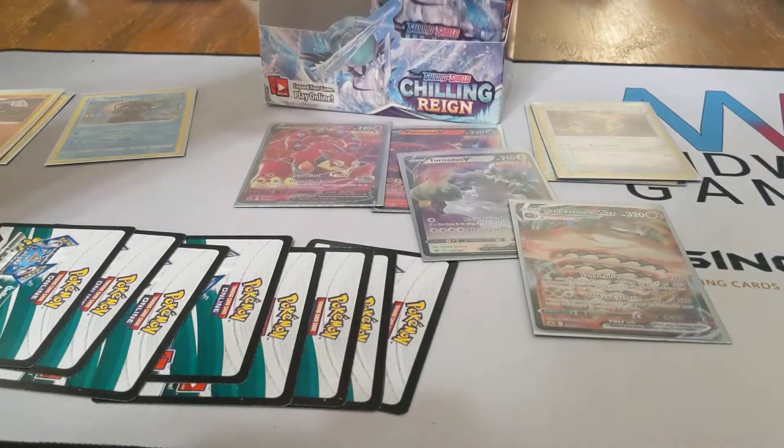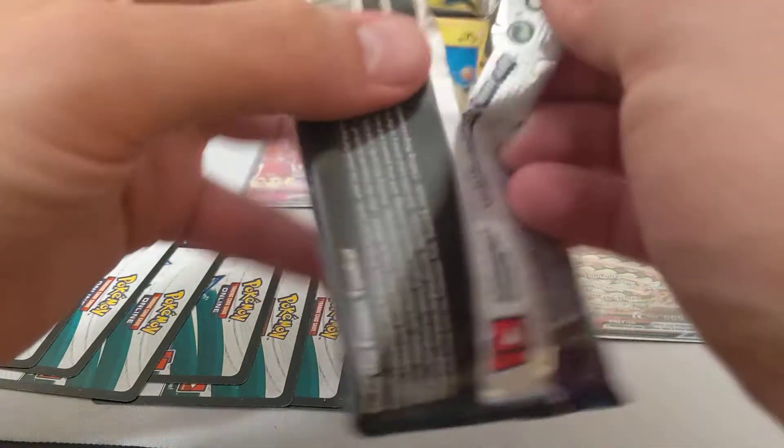Heracross, Zebstrika Reverse, and Spiritomb. We're cracking into the right side of the box — we are halfway through.